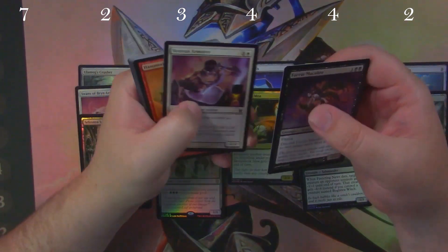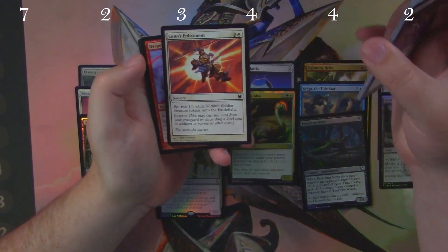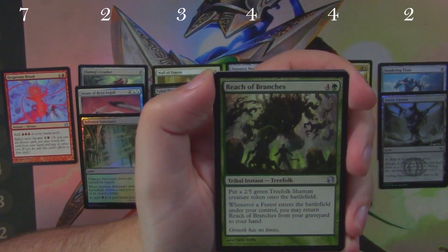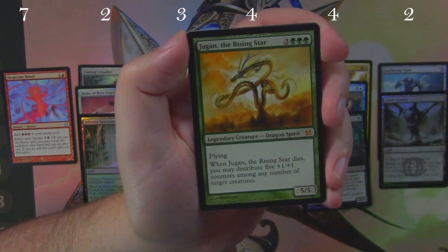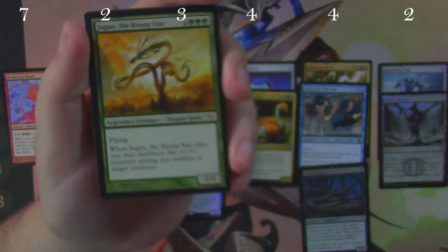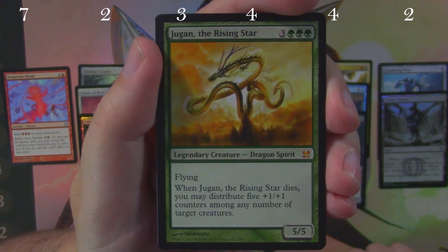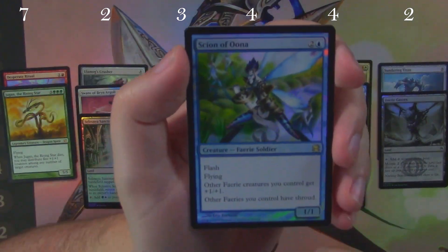Modern Masters 2013 could blow all of these out of the water. Let's see what we find. Scion's Enlistment — used heavily in Pauper these days. Desperate Ritual — not a bad uncommon, I'll check it. Reach of Branches, Executioner's Capsule, and Ajani Goldmane the Rising Star — oh no, we hit a mythic! Now you can see the spirit dragons are only rare in Iconic Masters; they were mythic in this set due to the time frame.